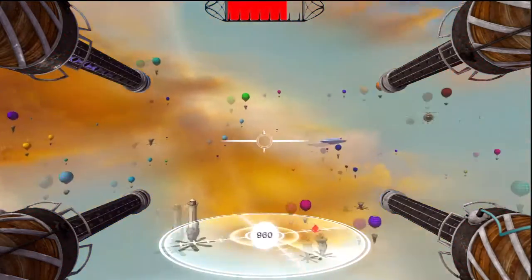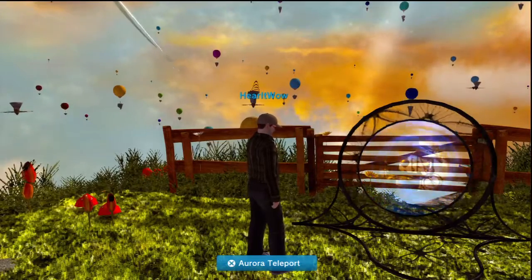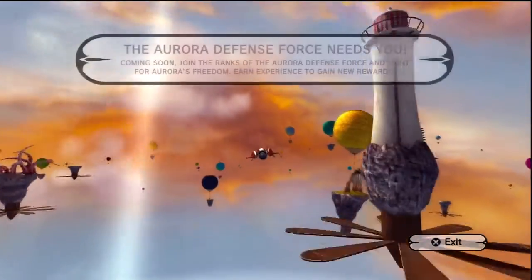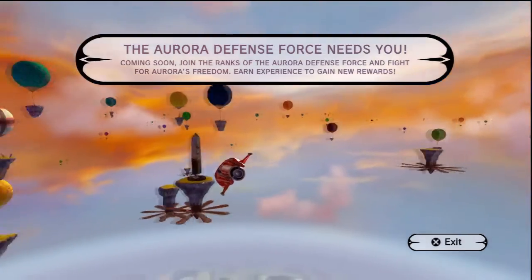Flying saucers are worth 100 points each, so it's worth going after them. As you level up, you'll earn rewards, including a teleporter that will take you to Aurora from any personal space, t-shirts, and the very unique boat avatar. End Dreams has promised that this space will evolve and change over time, offering new challenges and rewards for players.